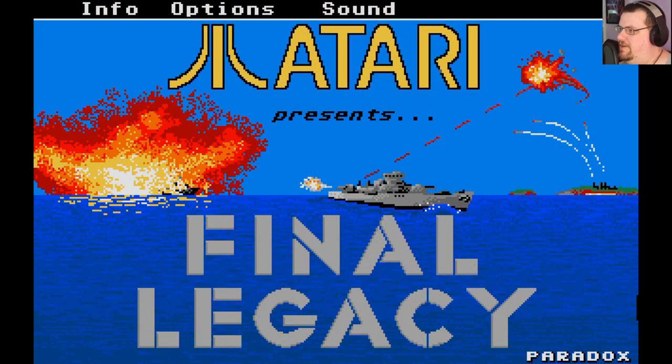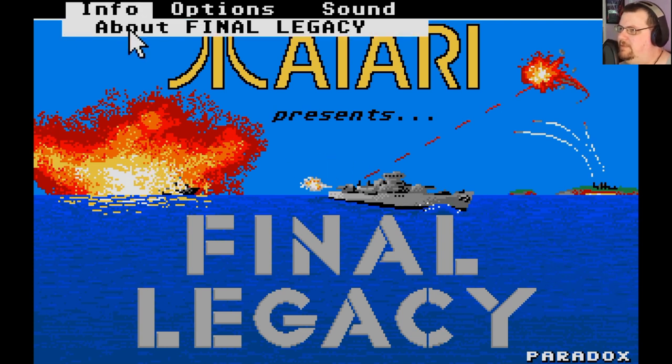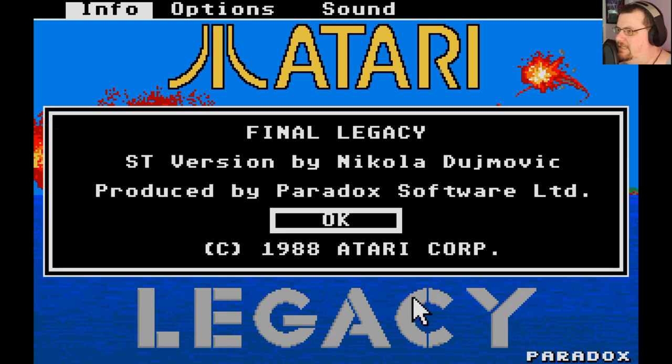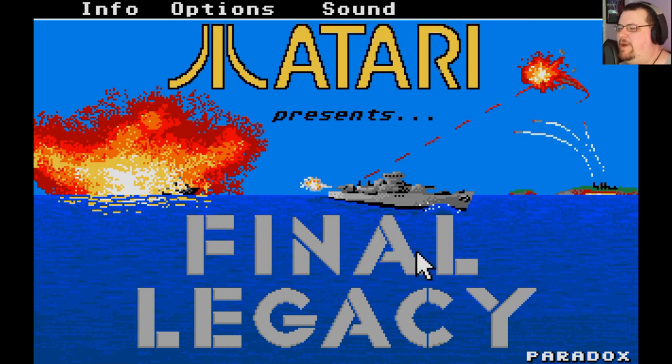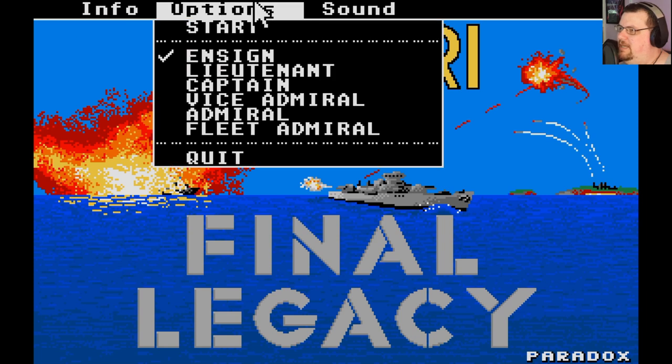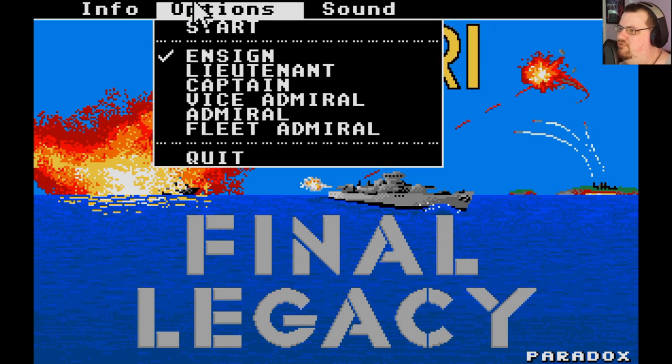Here we are with Final Legacy for Atari ST, developed by Paradox Software and published by Atari. The ST version was developed by Nicola — however you pronounce that, I apologise — looks like a one-man show on this one. Now, like the previous Paradox Software title we saw on this series, which was Missile Command, this is based around the GEM interface, so we've got the standard mouse cursor and drop-down menus at the top rather than anything custom designed for the game.